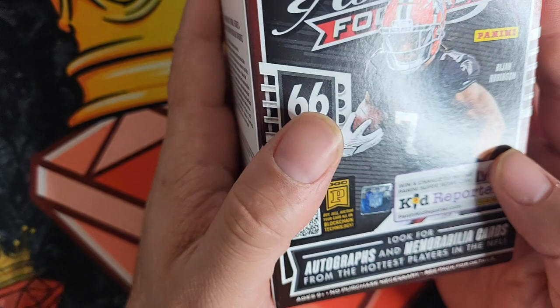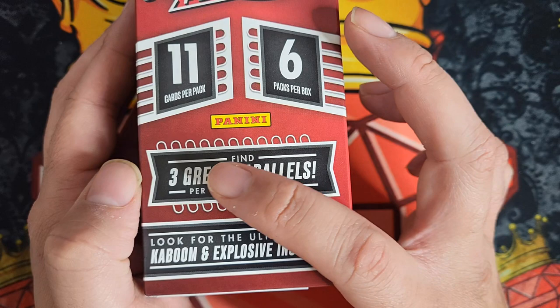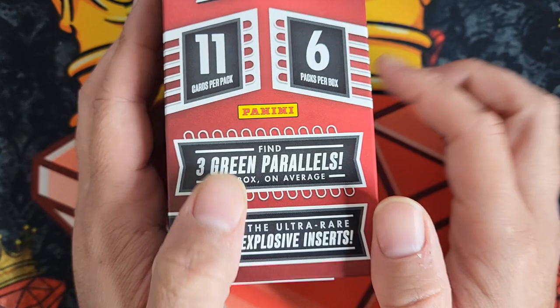As it says here on the box, look for autographs and memorabilia cards from the hottest players in the NFL. It also says you can find an average of three green parallels, and you can try to look for the case hit Kaboom and Explosive inserts. It's 11 cards per pack, six packs per box.